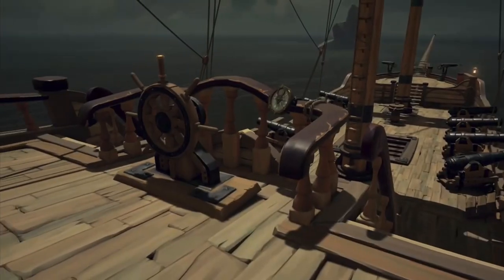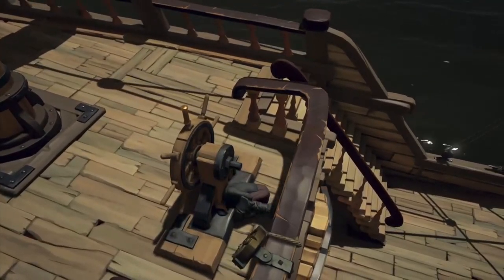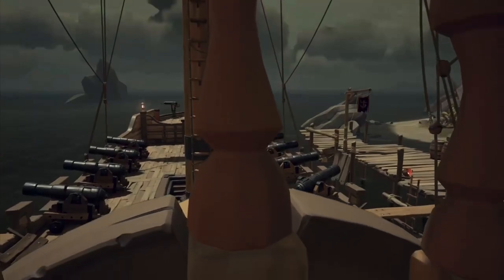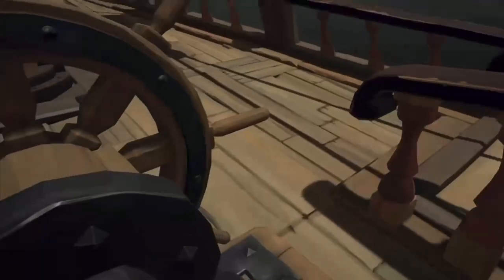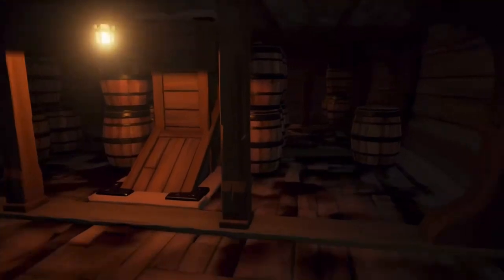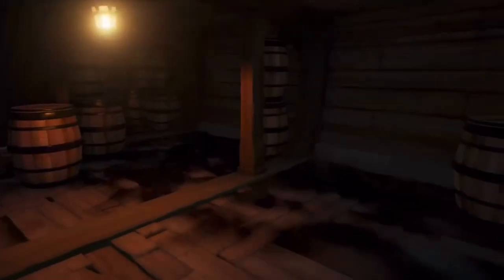For the sixth spot on the galleon, it's also a really good hiding spot — right in front of the steering wheel. To look up and down you can zoom in and out; on controller it's left trigger and right trigger, though I'm not sure what it is on PC. This is a great spot to strike from. The last spot on the galleon is the very bottom — you can hide right here, by any of these barrels. With all the other spots on the boat, they're not going to find you down here.